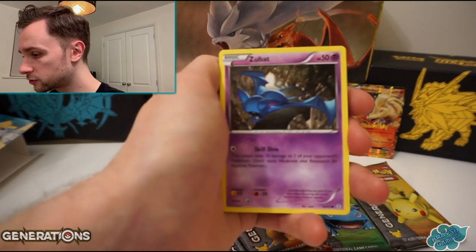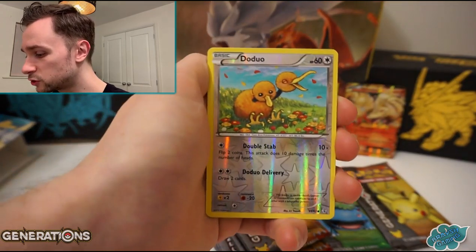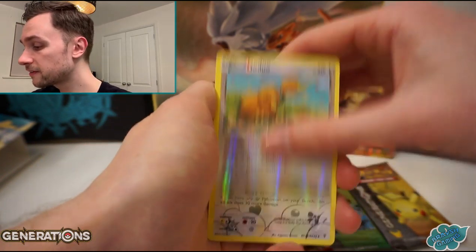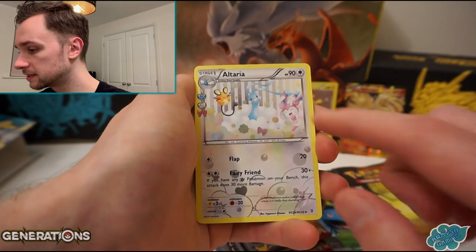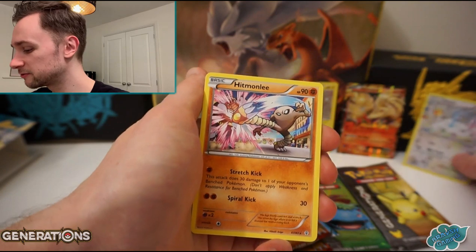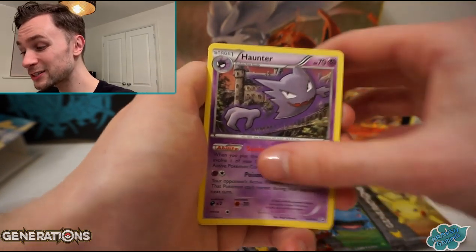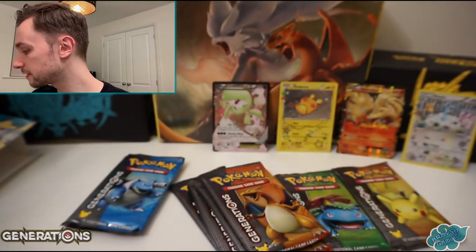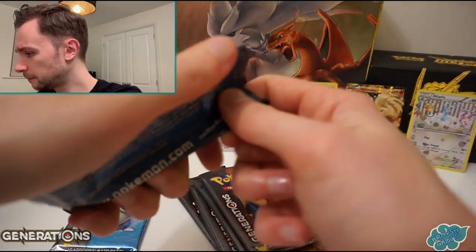Can we make it three from three? Zubat, Magma, reverse is a Doduo. And then an Altaria with the fancy holo pattern and the Sylveon, and a Dedenne there as well. And then a Hitmonlee. So we didn't quite strike anything as good as the last two packs. Max Revive there. Not bad.